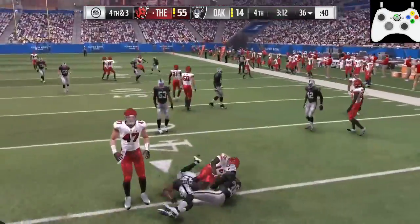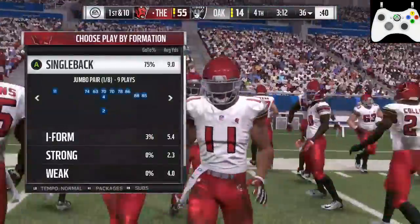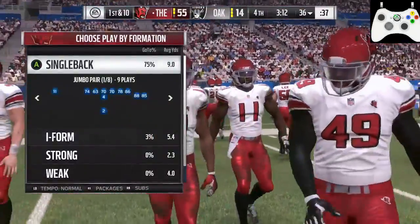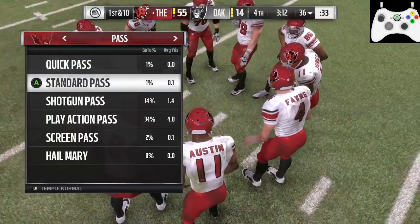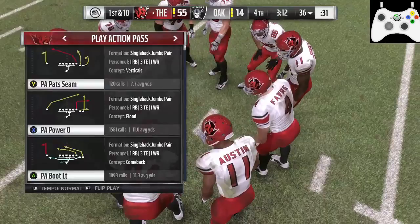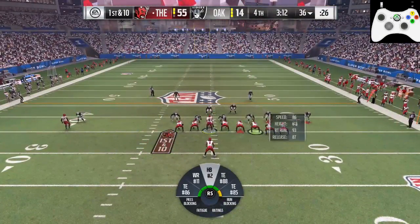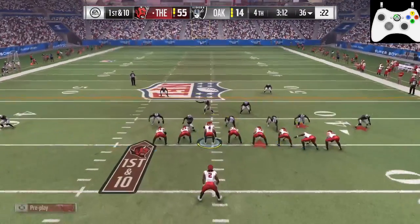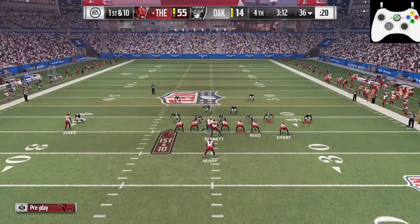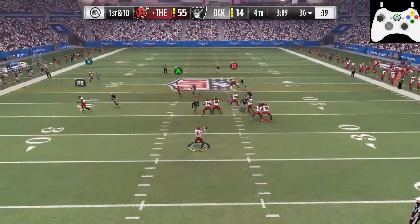Get Tyreek Hill just for your punt returns and kick returns - he's the best kick and punt return specialist in the game. His speed is phenomenal. I've actually gotten my first punt and kickoff return ever in this game. I just acquired him a few days ago. He's not that expensive and he's totally worth the money. He's a decent wide receiver in space - he's got so much speed it's ridiculous.